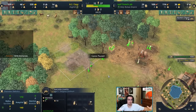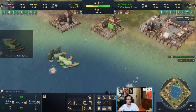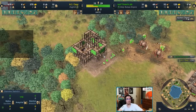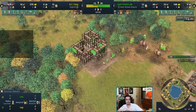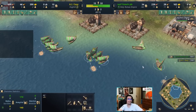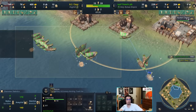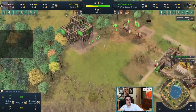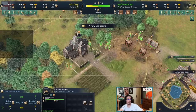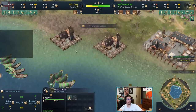Move all villagers from food, leave four on gold, and age up while still producing fishing ships. The Chapel placement in this game is absolutely insane — best case scenario. Always put your Chapel on wood, never on gold, always prioritize wood. With English we had 10 fishing ships at age up, 11 with Abbasid, and with HRE you can have 12 or 13.